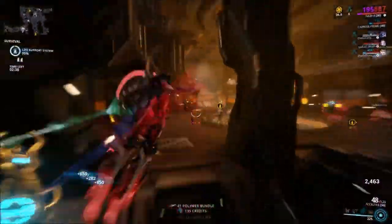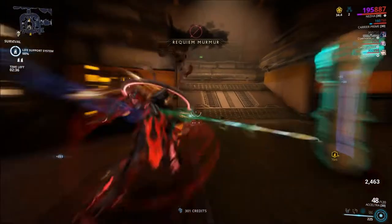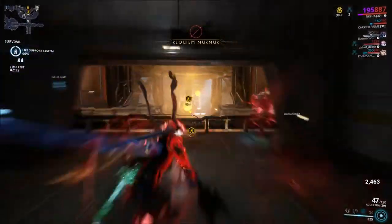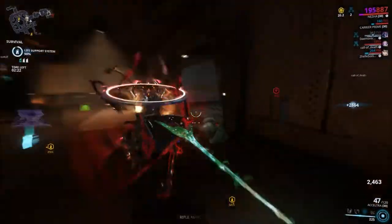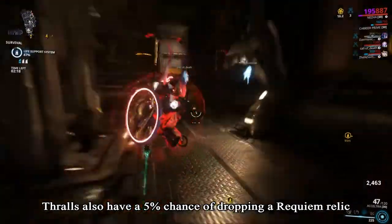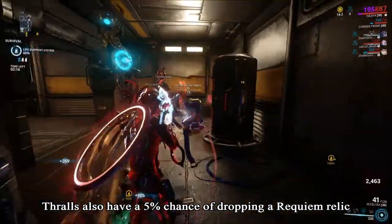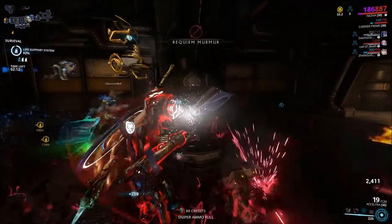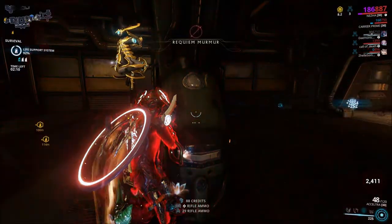Farming Murmurs is straightforward. Head to a Kuva Lich Control node and Thralls will start to spawn. Thralls are enemies controlled by the Lich, and Mercy killing them grants a Murmur. Murmur farming can be done solo or in a group, and it doesn't matter whose Kuva Lich controls the Thrall that spawns. As long as it's a Thrall, it'll give a Murmur to the whole squad.